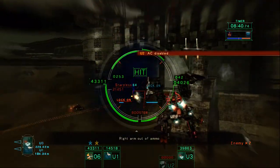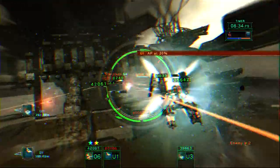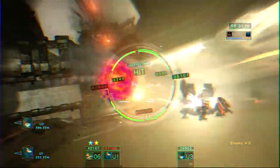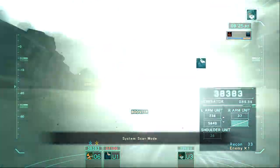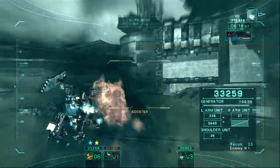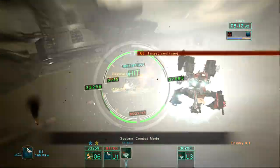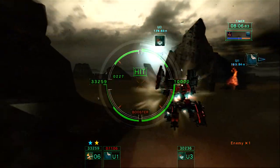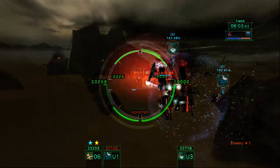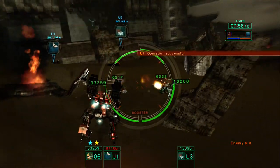Q2, target sighted. Q3, target sighted. Q3, target sighted. Q4, AP 50%. U-10, DC sighted. A-C destroyed. You're in target, you're not done! Operation successful!